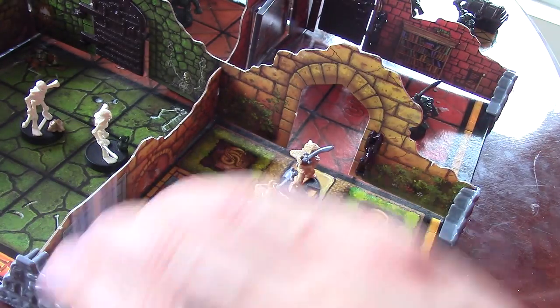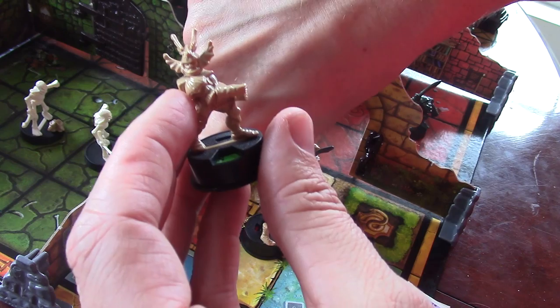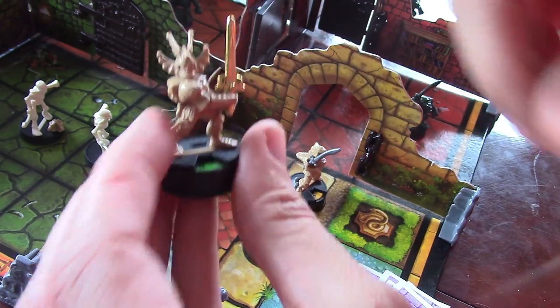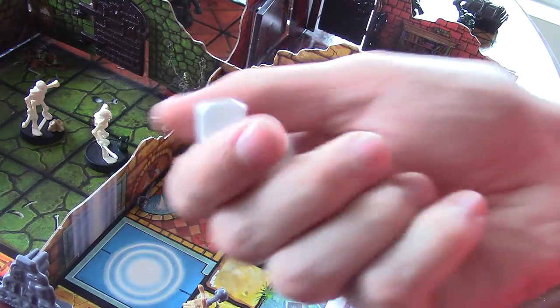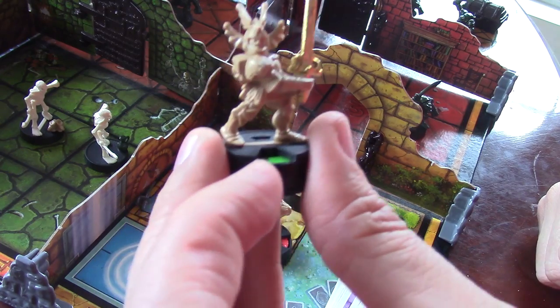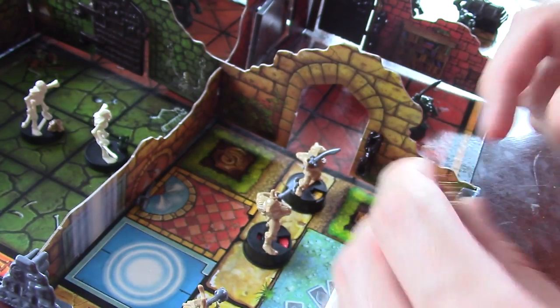Once you've done that and you land on the treasure chest, you can open it up and find a golden weapon. You would remove your gray sword and put the golden sword in. That means instead of rolling two sword dice, you can now roll three sword dice for the rest of the game. You can only claim one treasure chest — after that you have to leave them for the other players.